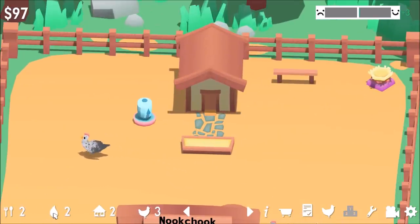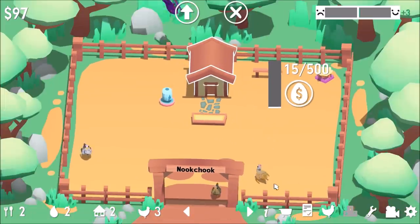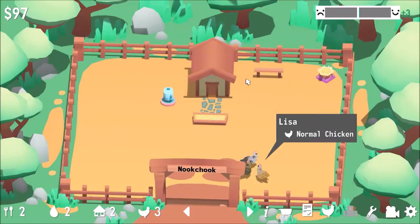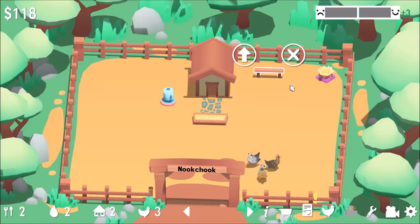How are we all looking here? This is our food quality — how everyone is feeling. Normal chickens. Total happiness is three, so things are good. We can upgrade when we get more cash, but we don't have a lot right now. So we keep on selling these eggs until more cash flows in. Happiness is fine.